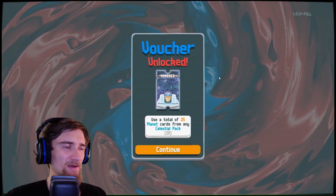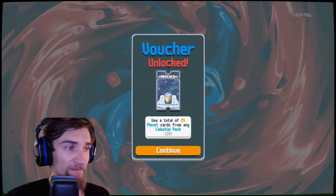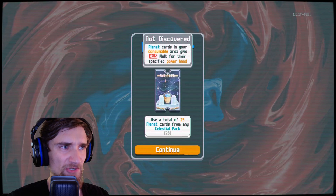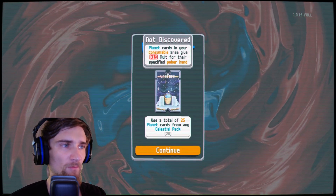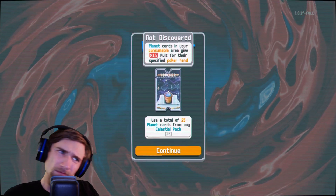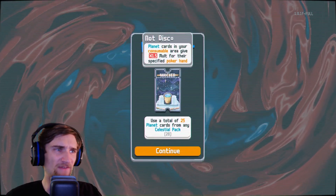The voucher's unlocked. Wait a minute. You use a total of 25 planet cards from any celestial pack. Planet cards in your consumable area give 1.5 multiplier for their specified poker hand. That's a voucher, though.